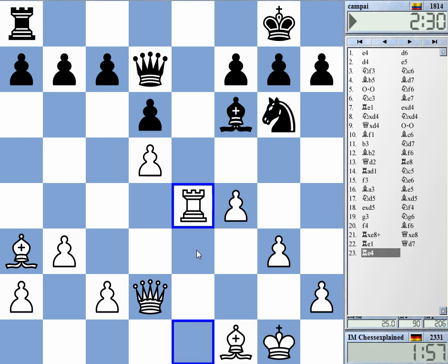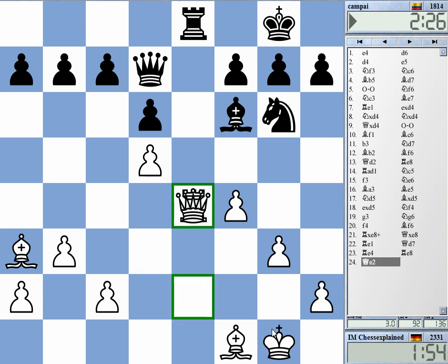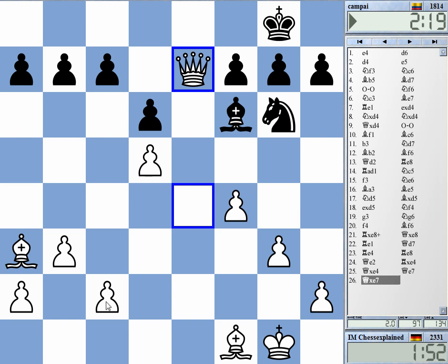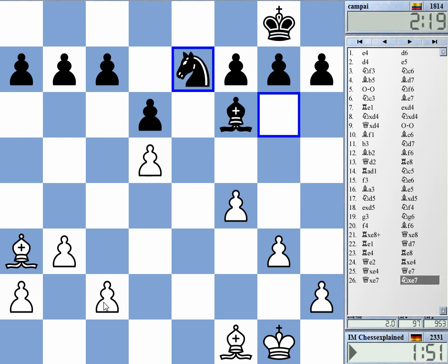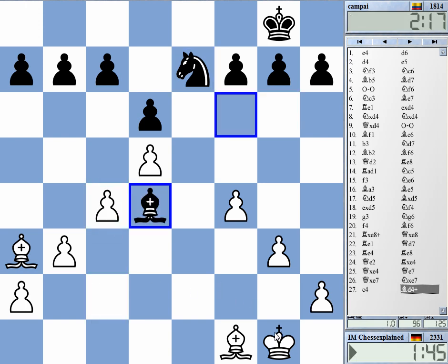I'm trying to get him to exchange while I control the e-file. If he goes queen e7 now — yeah, somehow expected that — it will be a rather one-sided endgame, I hope. C4 check, yeah.